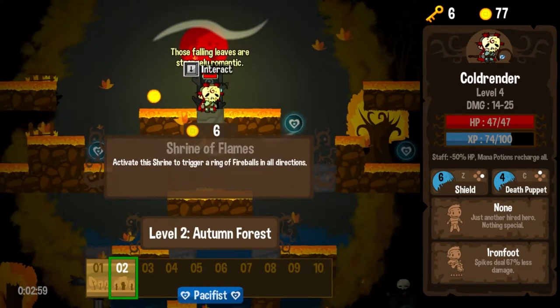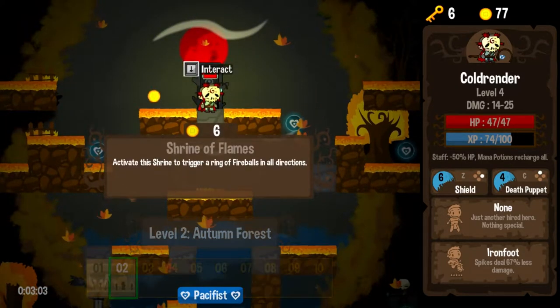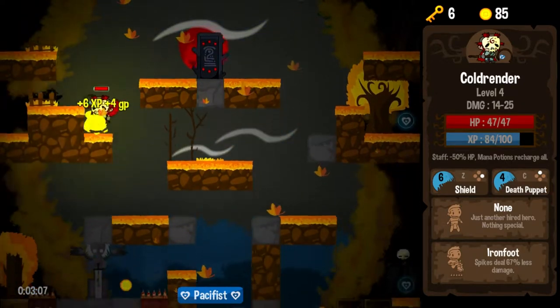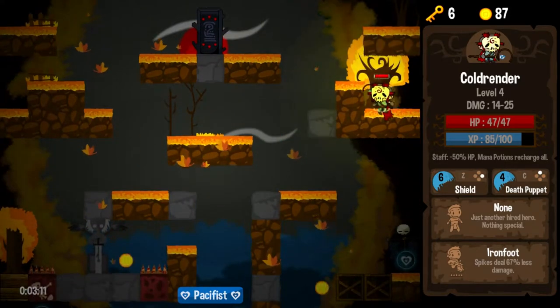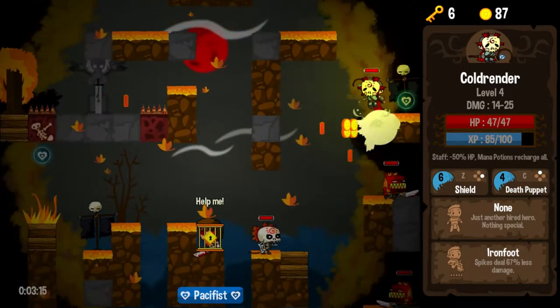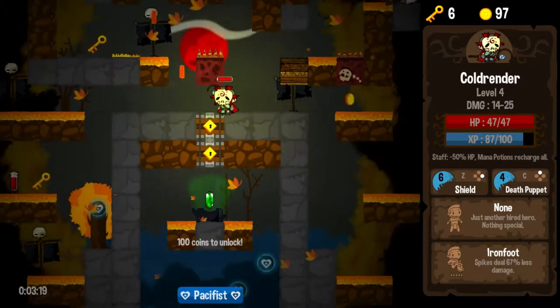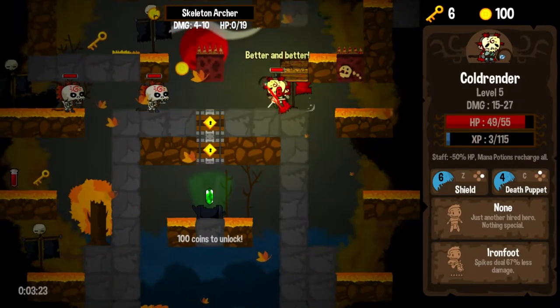And we're into the autumn forest. Those falling leaves — strangely romantic. Fireballs in all directions? Well, there's not really anything to kill, now is there? I mean, I'm all for violence, but pointless violence? As a people, I think we can do better than that. Pacifist run remains intact, though I'm not really sure what the point of keeping it intact is.